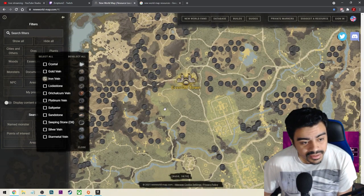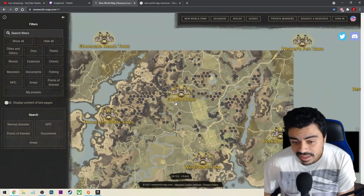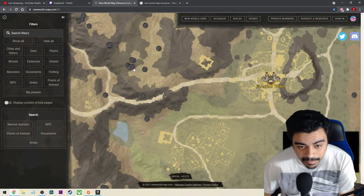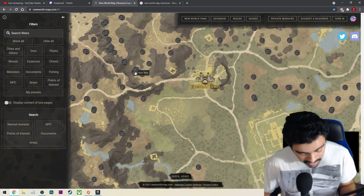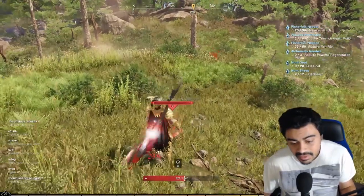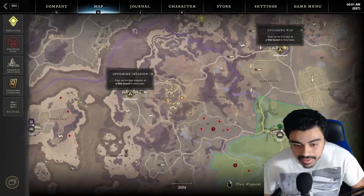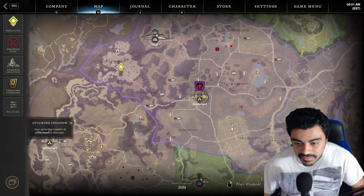The best part about this website is that if you want to hunt iron ores and find big clusters - you see how there's a bunch right there? That's a good farming spot. So what you can do is open up your map in the game and then go to that same spot.